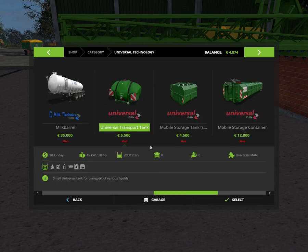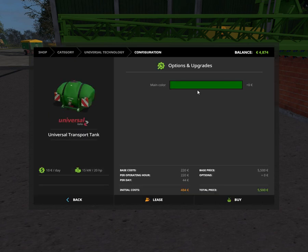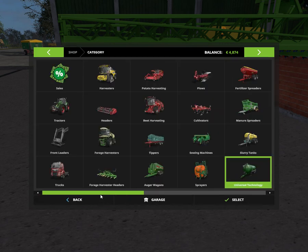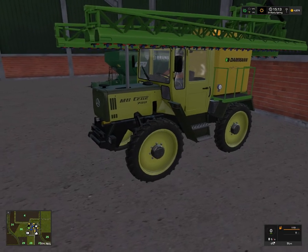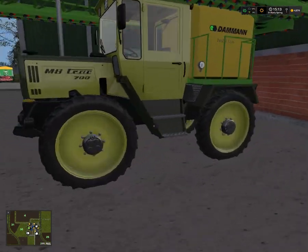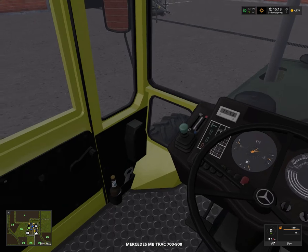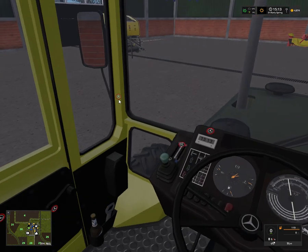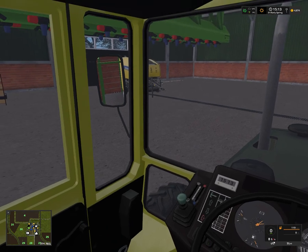Another option is the Cutter Pack universal transport tank that holds 2000 liters and is much cheaper too — so that might actually be the best option. The only thing is it looks kind of ridiculous since it's very big. I'm holding off on that for now. I just want to drive the MB Track around and show you — it has really cool IC controls for the door and folding stuff.